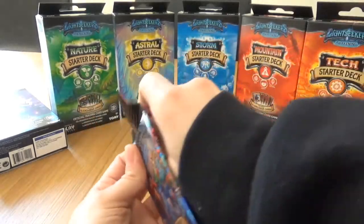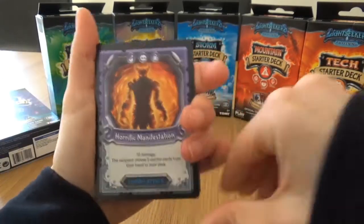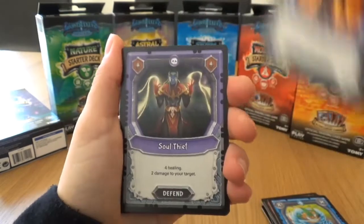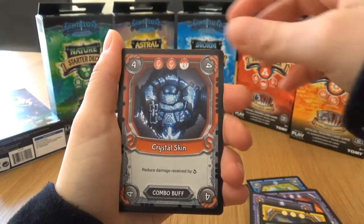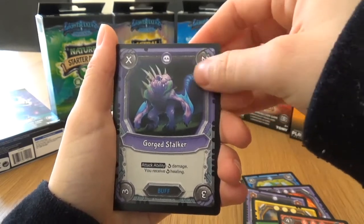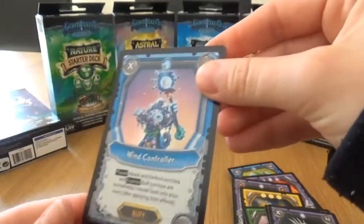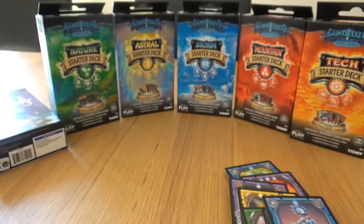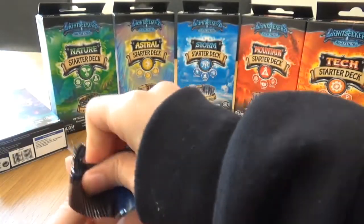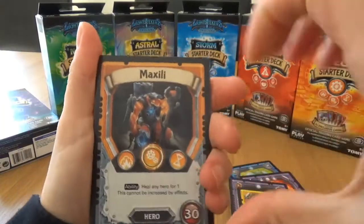Onto our third pack. Starting off with Horrific Manifestation, Soul Thief, Solar Wind, Reckless Spirit, Magna Spitter, Crystal Skin, Gorge Stalker, Creble Raid Party, and Wind Controller - very pretty card for the Storm decks, nice and holo. I love the artwork for Lightseekers, it's very, very pretty. You've got some talented artists working on the design of these cards.